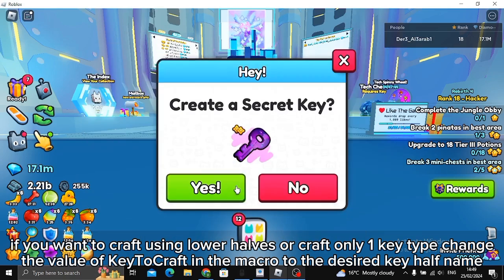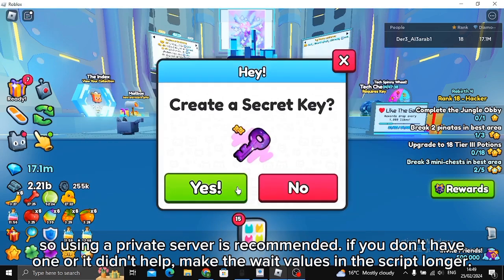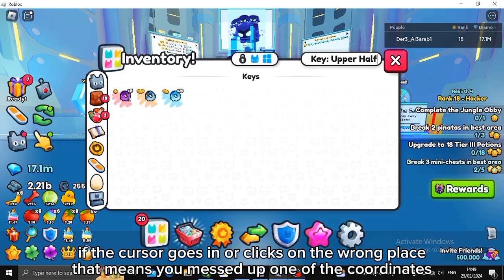Having high ping or low FPS can break the macro or slow it down, so using a private server is recommended. If you don't have one, or it didn't help, make the wait values in the script longer. If the cursor goes to or clicks on the wrong place, that means you messed up one of the coordinates.